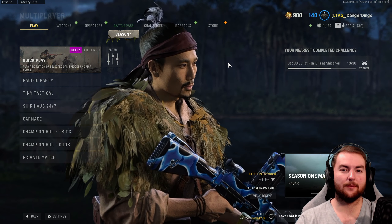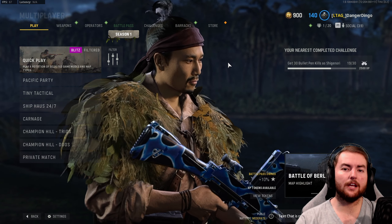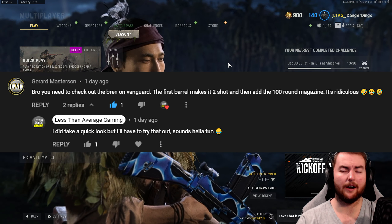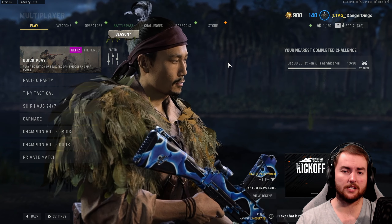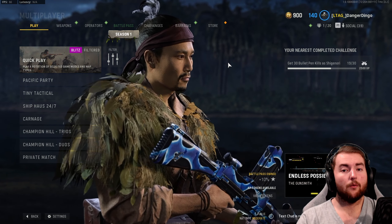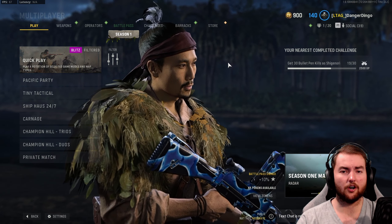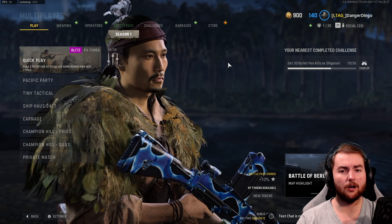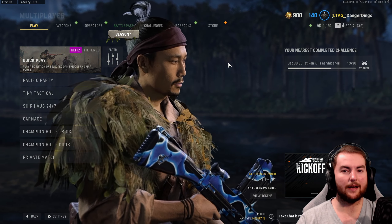Hey guys, we are jumping back into Vanguard here with another best class setup for you today. We are bringing you one from Gerard Masterson in the comment section. He wanted me to take a look at the Bren. He mentioned that the first barrel attachment you can unlock actually does make it a two-shot kill, but we've found a different way to make it a two-shot kill as well. We tested his option and I tested my option — I think I like my option a little bit better.